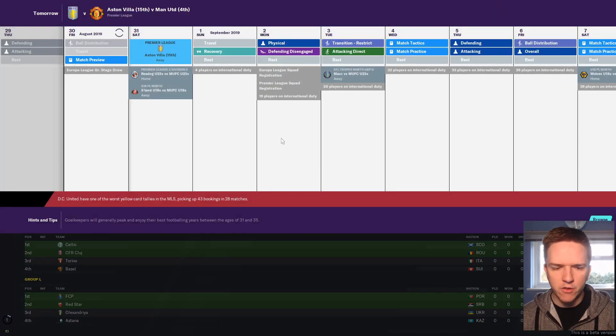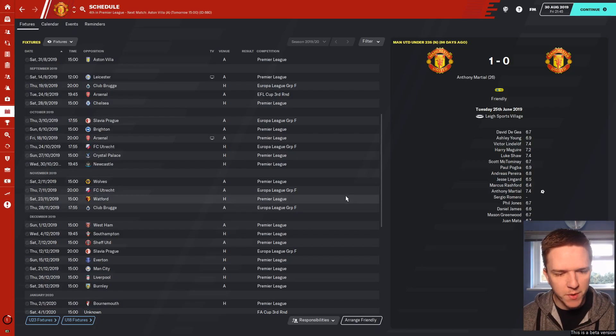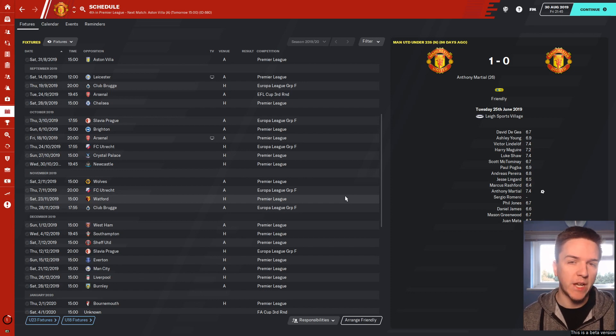Let's see who the first Europa League fixture is going to be against, and then we'll play that later in the video once we've gone through our matters off camera. Our first group game is going to be at home against Club Bruges. After that I think we're going to progress with the Europa League, or maybe press some league games in there as well. I need to play through Villa and Leicester first, so I'll see you shortly.